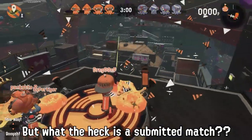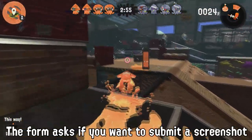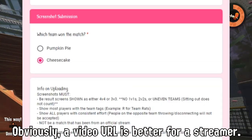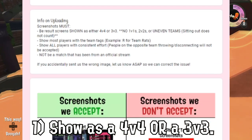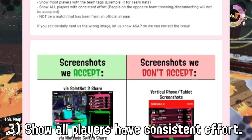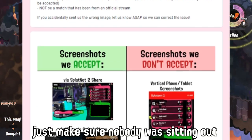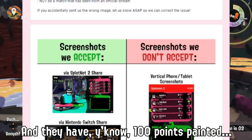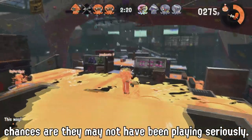After playing or streaming, you must submit your matches so they can be added to the score. The form asks you if you want to submit a screenshot or a video URL. All match proof must: number one, show as either a 4v4 or a 3v3; number two, show that most of the players have team tags; and number three, show that all players have consistent effort — meaning nobody was sitting out or trying to throw the match. If somebody played and has 100 points painted and died 14 times, chances are they may not have been playing seriously.